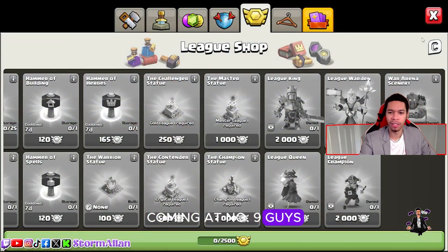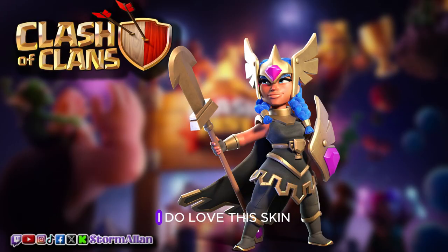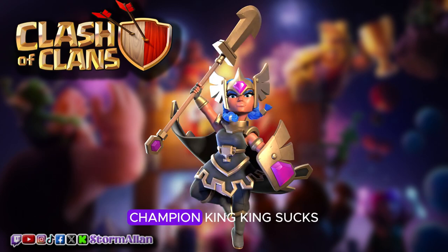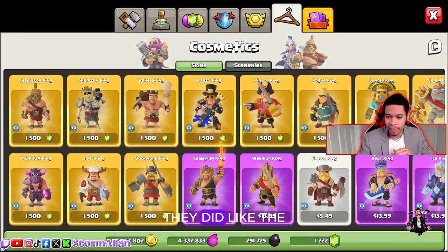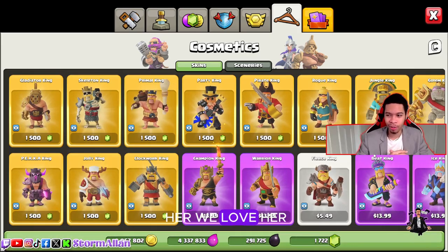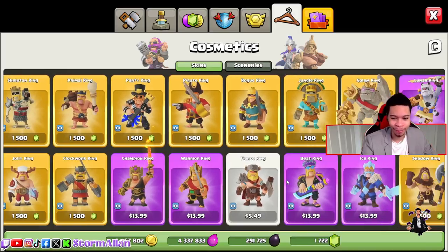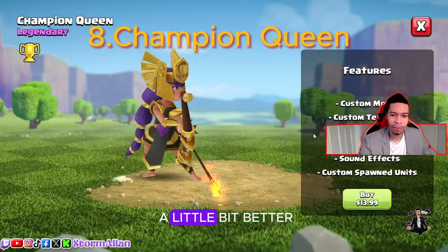Coming in at number nine, we've got the Champion skin — I'll pop it up on the screen right here. I do love this skin; the design is glorious. It is one of the better Champion skins. I love how they did it — the spear looks amazing, everything about this skin looks cool. She looks badass. We love our chocolate queens. It's a great skin and that's why it's coming in at number nine.